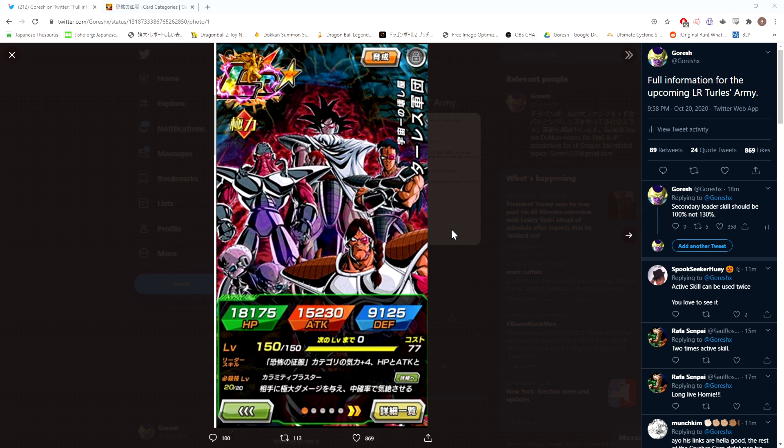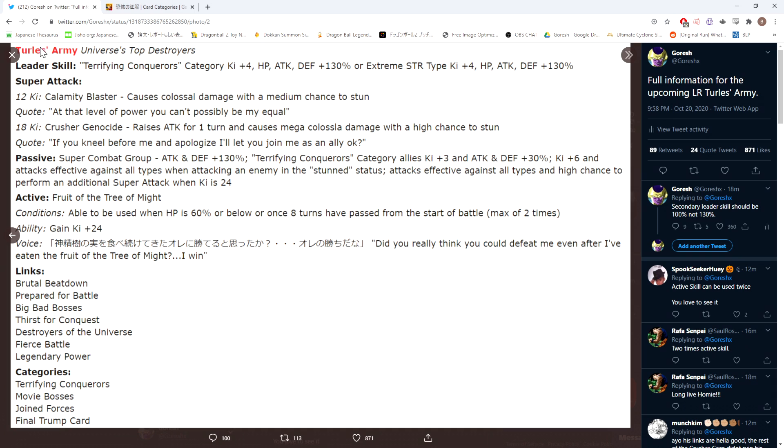Let's take a look at what this guy does. It is Turlis — or 'Turlis's Army' — likely to be called the Turlis Crusher Corps or something like that when it comes to Global. His leader skill is 'Terrifying Conquerors' category: Ki +4, HP/ATK/DEF +130%, and Extreme STR types Ki +4, HP/ATK/DEF +100%. His 12-Ki super attack is the Calamity Blaster, which causes colossal damage with a medium chance to stun.